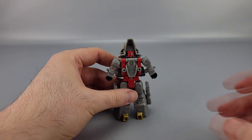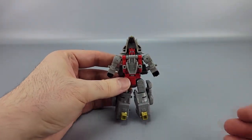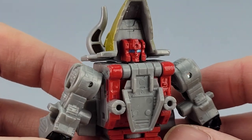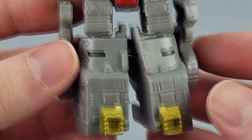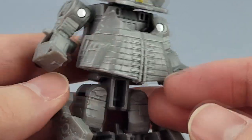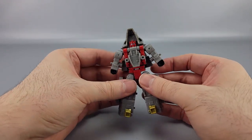He is a new core-class version of Slag. Looking at the front, he's got a big red face, shiny blue eyes, red and gray on the chest, gray, black, and some gold feet, and his Triceratops hood and all that stuff.